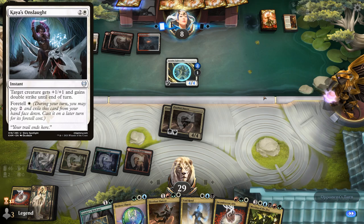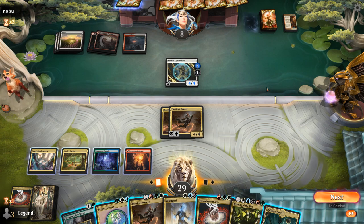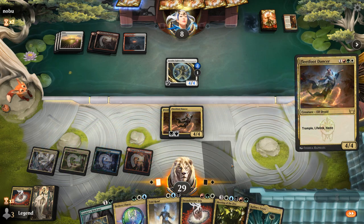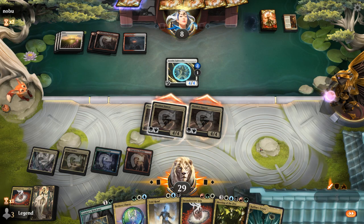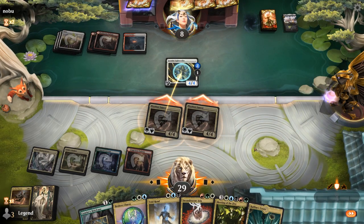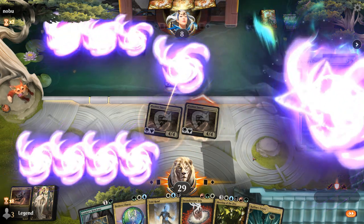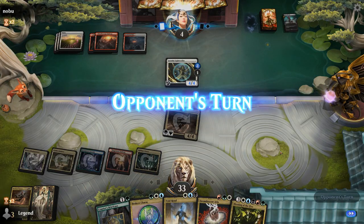Opponent foretells what could be Cosmos Onslaught to give double strike. If we play another Dancer and they don't have instant-speed removal they'd just be dead. Even with a combat trick, we'd still be fine. Triple Dancer attack. Opponent has Nighbound Show and Chaos Onslaught with double strike, surviving in good shape. We get to keep playing — opponent is still at four life. Next turn we should be able to cast a few more spells.